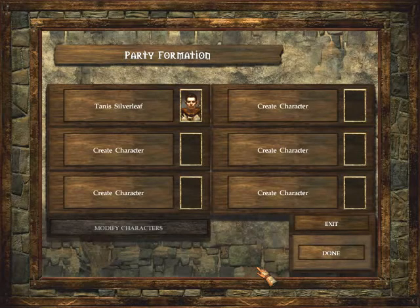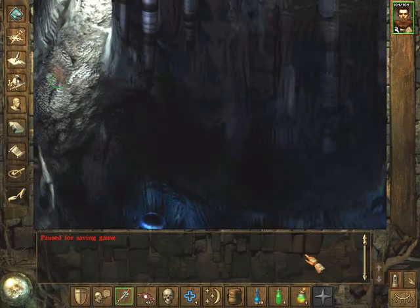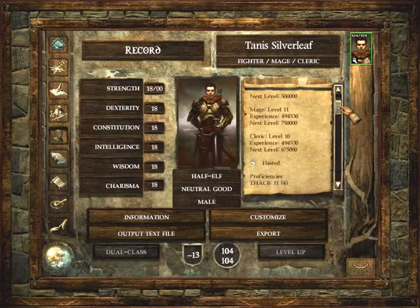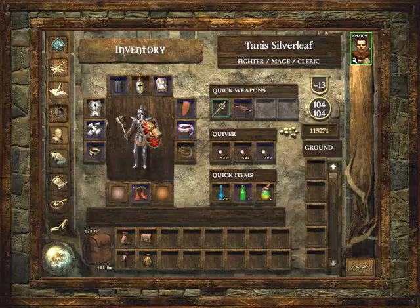Hi there and welcome back to Icewind Dale. I'm Byron. Just in case you're wondering what I've been doing, I'm actually playing a solo run of Icewind Dale now - just one character. His name is Tarn Silverleaf, a half-elven fighter-mage-cleric. He is level 9 fighter, level 11 mage and level 10 cleric. He has a THAC0 of 4 and an armor class of minus 13, and he's not buffed - it's just the equipment he has.